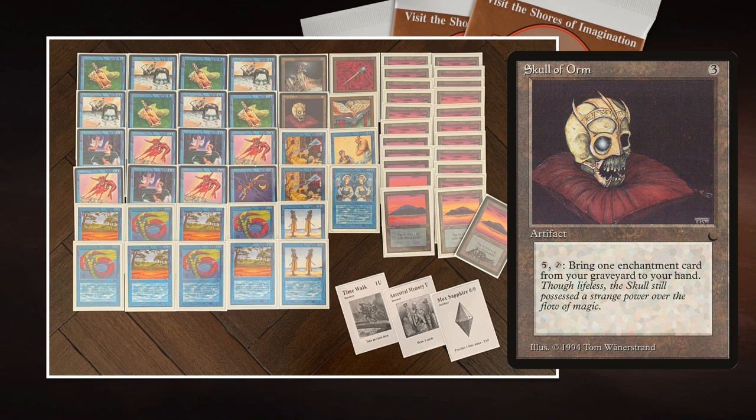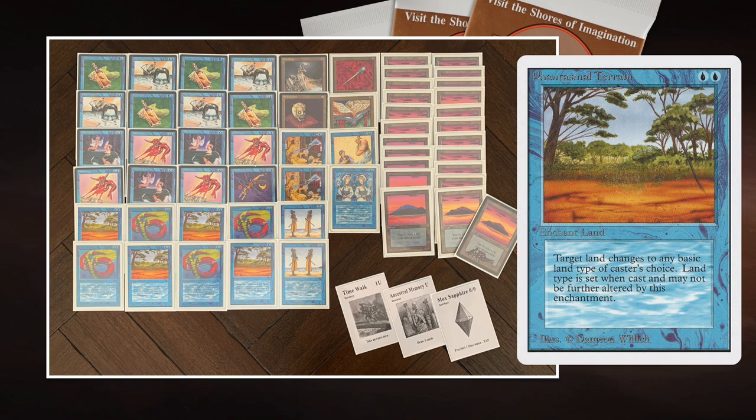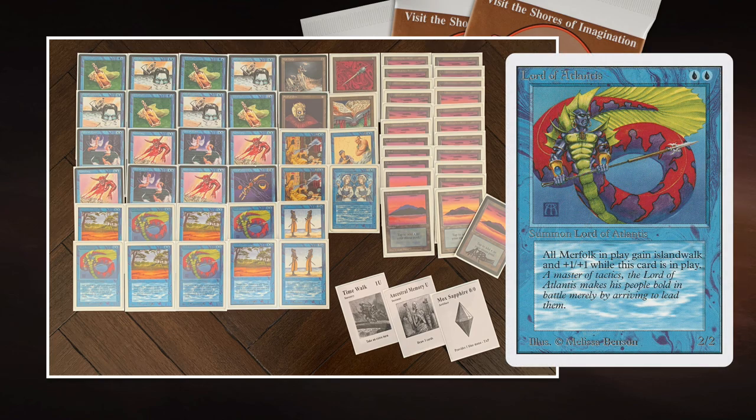Besides the Merfolk Assassin plan, this is also a Fish deck with Lord of Atlantises and an Island Walk strategy. I'm playing four Phantasmal Terrains as enchant lands, so I can cast them to give my opponent an Island. I'm playing four Lord of Atlantis — a 2/2 that gives all other Merfolk +1/+1 and Island Walk. When you have multiple Lords in play, they also give each other +1/+1 and Island Walk because their creature type is both Summon Lord and Summon Merfolk.